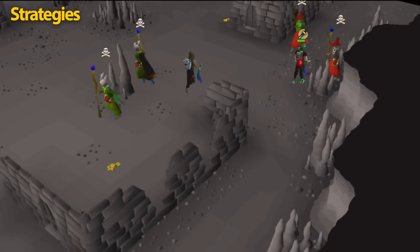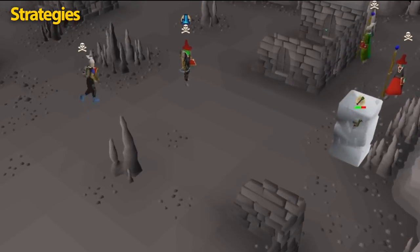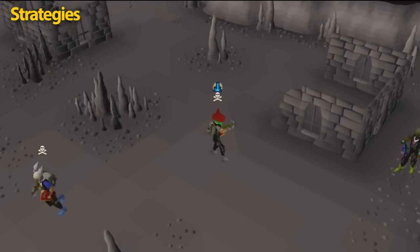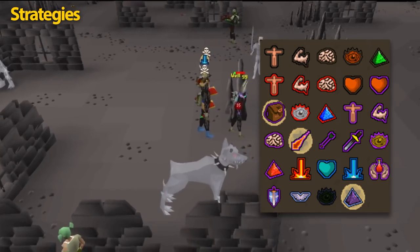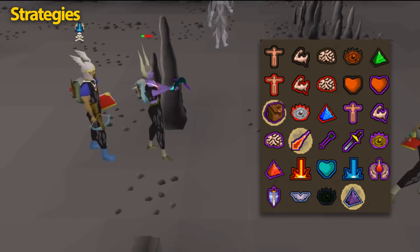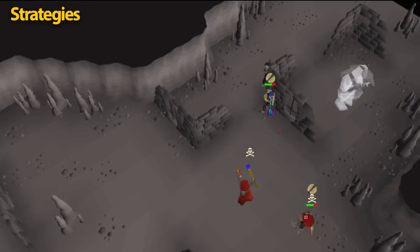If a PKer comes along, you should always make sure you're using the appropriate prayer switches. Wearing full Black Dragonhide and the Din's is a great way of lowering the accuracy from PKers. Whenever a PKer attacks you with magic, like Freezing or Teleblocking, you should always turn on your highest Magic Boosting Prayer and Protect from Magic. Magic Boosting Prayers increase your Magic Defense, and if you have Augury, there's a much better chance of getting out of a PK scenario. If you've been Teleblocked and then frozen, you should be using Magic Boosting Prayers and switch between Protect from Range and Protect from Melee when PKers come closer to you.